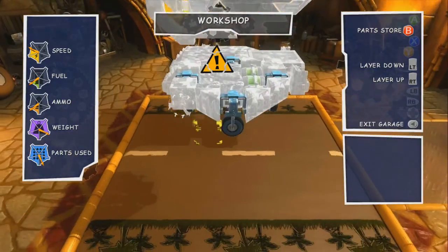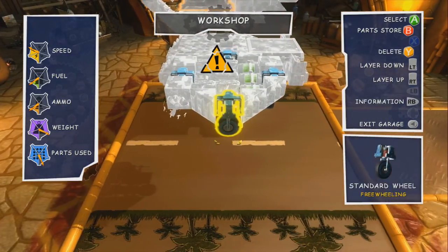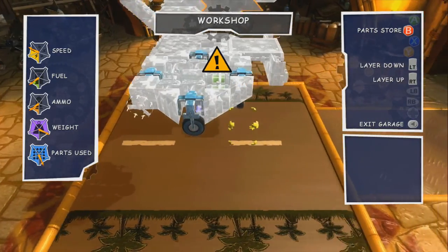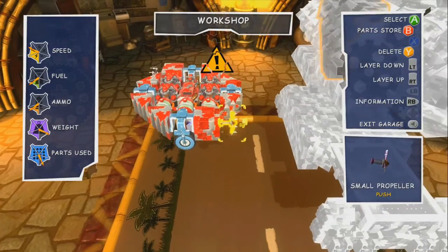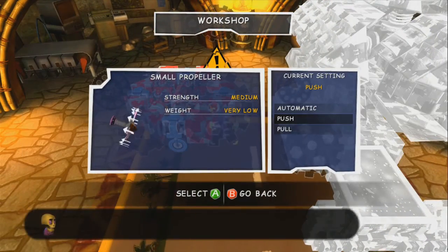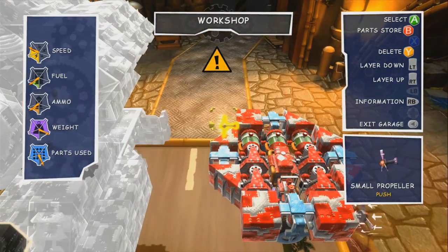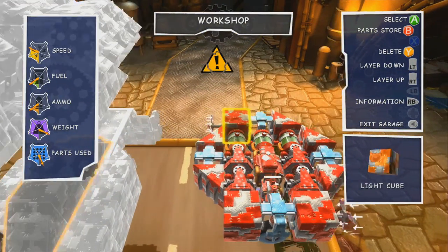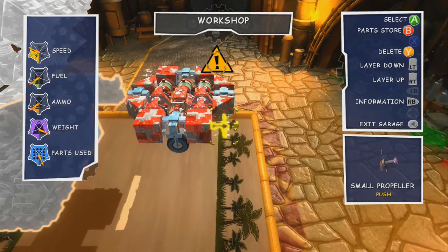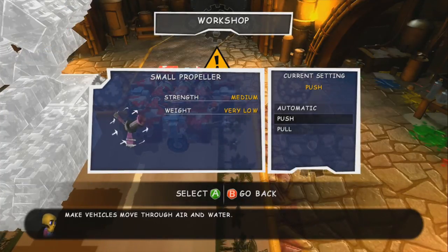Freewheeling means that if I want to go left and right, they can easily do that, but they don't go towards the center or outward — just left and right. That is it. It's up to the input from the propellers. The propellers are set to push, and the reason why is because when I hold the right trigger, I want everything to go clockwise.